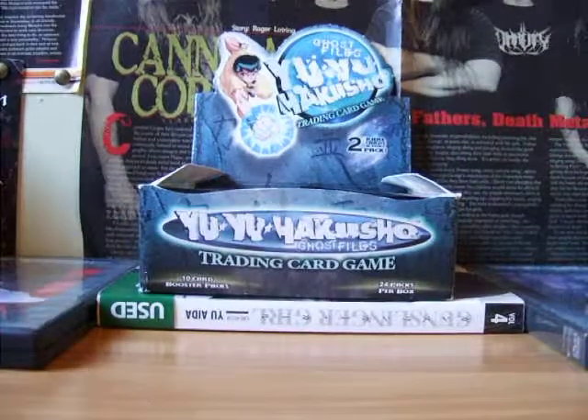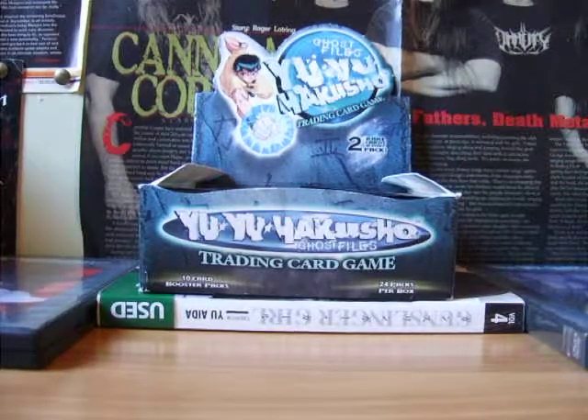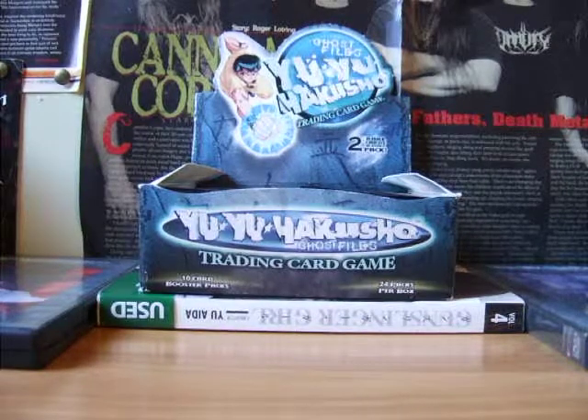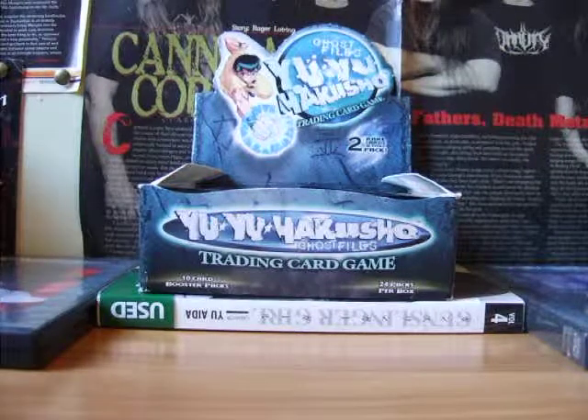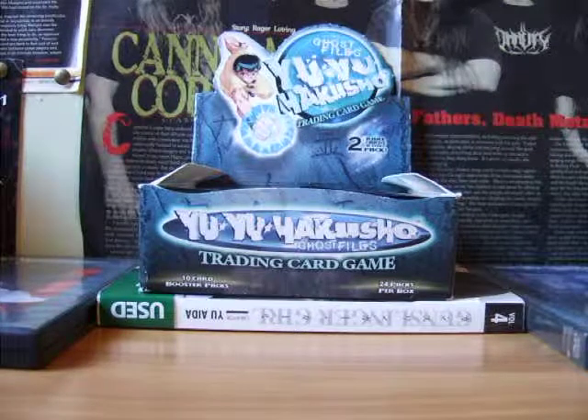I'm not going to do a regular booster box opening — I'm going to do a search opening, meaning I'm only going to open until I find the key rares. In this set there's one Ghost Rare, two Uber Rares, and four Spirit Rares.